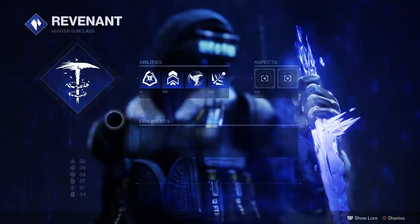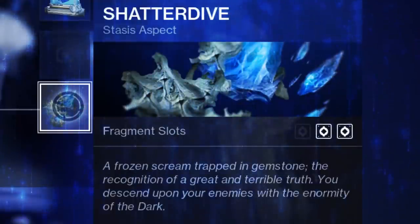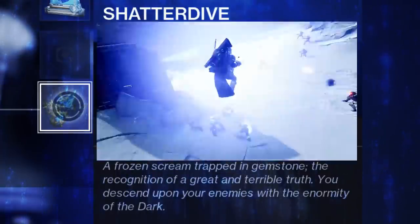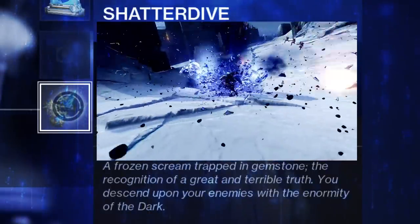Bungie shows us yet another new aspect and fragment combination. The new aspect, which is specific to hunters, is called Shatter Dive — activate while mid-air to quickly descend and shatter nearby enemies on impact. I'm assuming the enemy has got to be already frozen, or else that would be horribly overpowered. We've actually seen this hunter move in action a few times in gameplay footage and the original Stasis gameplay trailer — the hunter does his little dive down ground pound move, and I'm pretty sure we're looking at Shatter Dive.